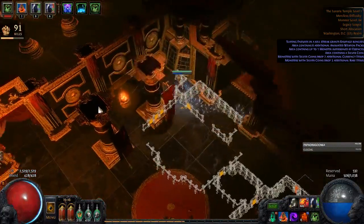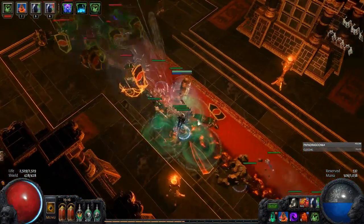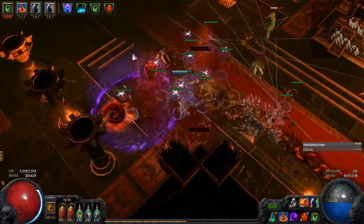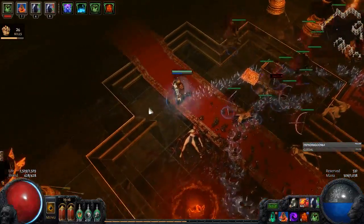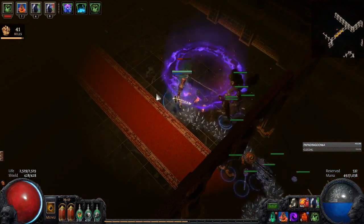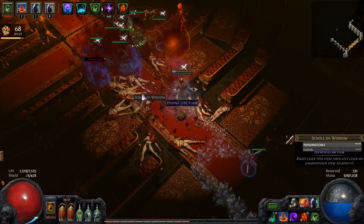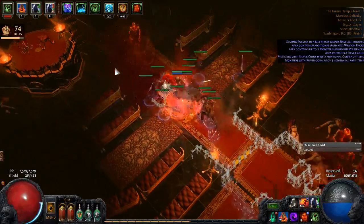The animated weapon is starting to come online — I'm pretty excited about that. Someone killed a 5-essence pack earlier while running a T12. There are two things that are essentially the bane of my existence: essences and breaches. Those things have just been messing me over for the last couple leagues. Perandus is pretty bad but I've gotten used to those.